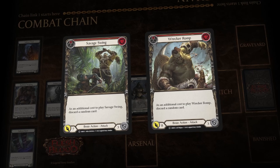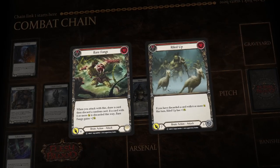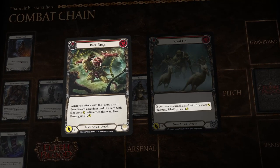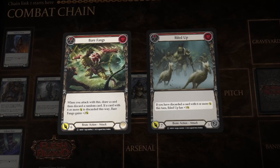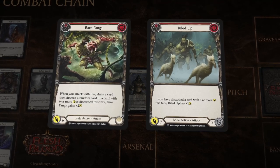The brute class has many cards that require a random discard. Only the strong survive in the Savage Lands, shown by the importance of 6 power cards. When you discard a card with 6 or more attack, not only do you get the card's effect, you also get to intimidate your opponent with Rhinar's hero ability.